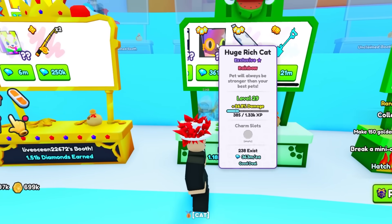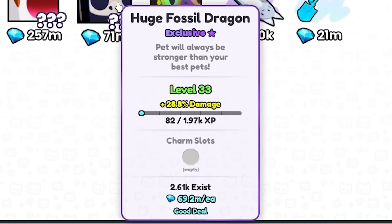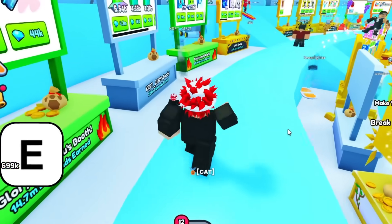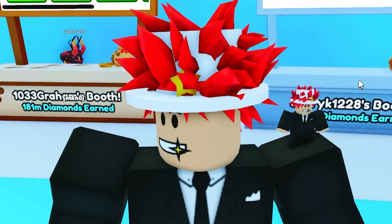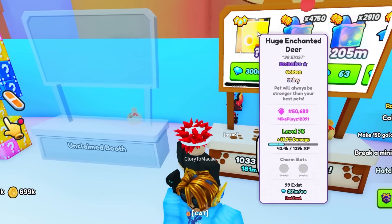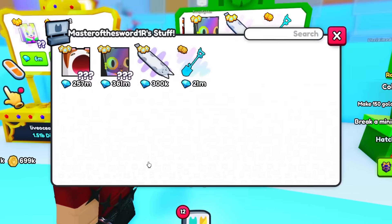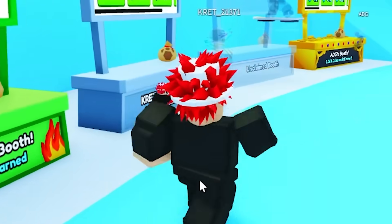Huge rich cat — this thing looks cool, I'm going to buy this. Huge fossil dragon — only 2,600 exist. The thing is, there's literally inflation in this game, so whatever I buy now is literally going to be worth more. Last time I made a video on buying stuff with gems, everything went up in price like crazy — so everything I spent was worth it. The same thing might happen here. Is this a huge enchanted deer, golden and shiny? That's actually very rare. Only 99 exist. I'm going to buy the huge rich cat — it looks really cool. Actually, no — I'm going to get the pop cat. The pop cat is such a high demand pet, everybody loves that thing.